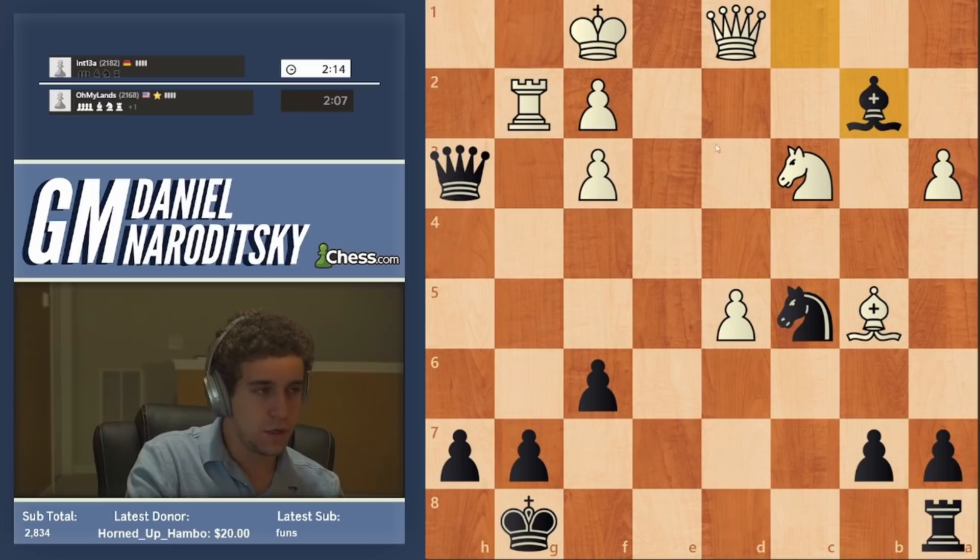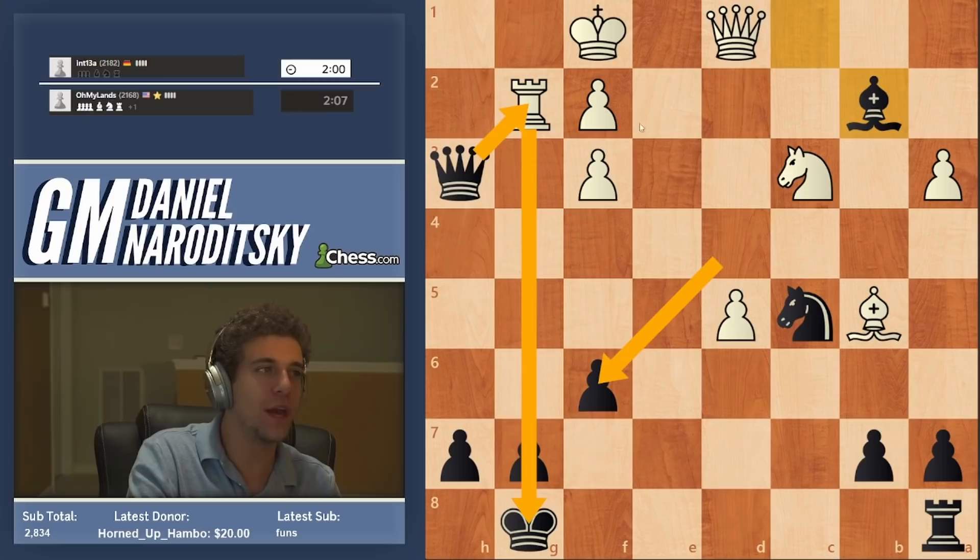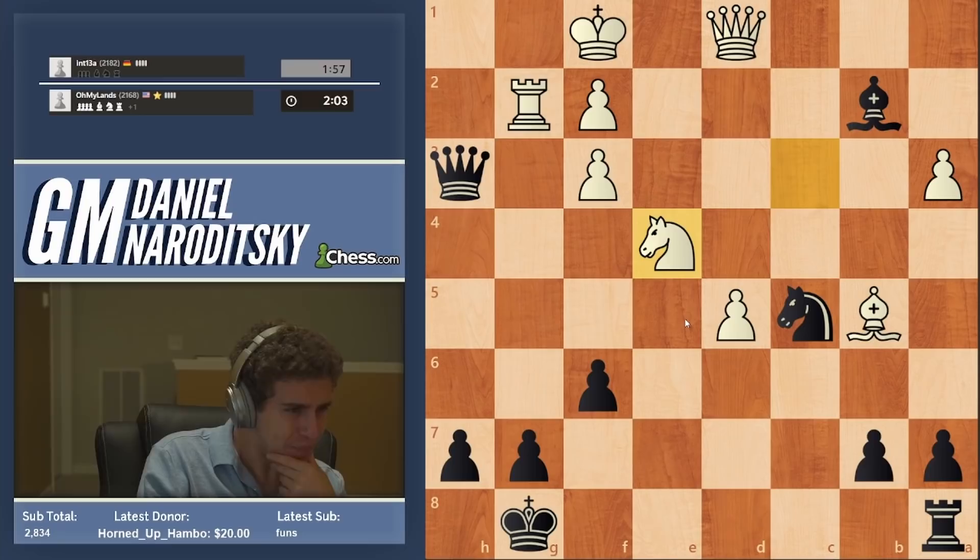One little detail I want to point out before we enter the time pressure stage: if white ever captures on f6 with the queen trying to use the pin, we can actually set a trap — quote unquote blundering the f6 pawn. Queen takes g2, taking that rook out with check so that the queen will no longer be pinned.